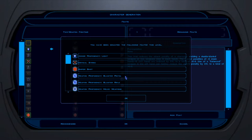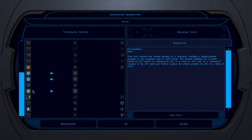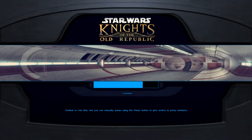So the next mod we're going to be looking at is the Fixed Feet Icons. All this does simply is make the icons a lot cleaner in-game and makes them a lot more pleasant to look at, instead of being the low quality they are when it originally came out. It just makes it look a lot cleaner, since you'll be coming onto these screens quite a bit.